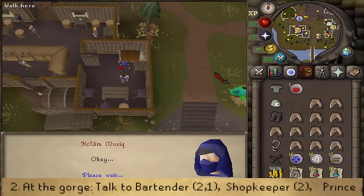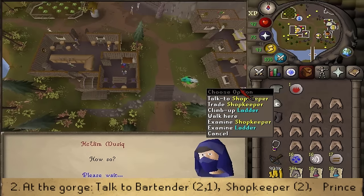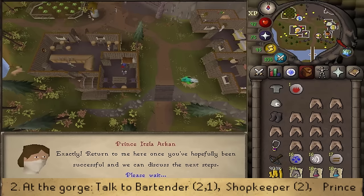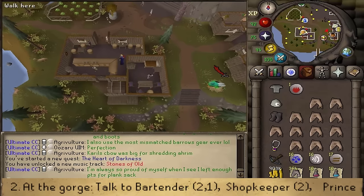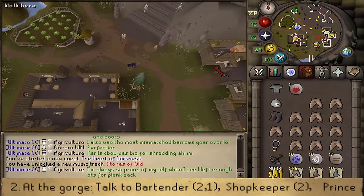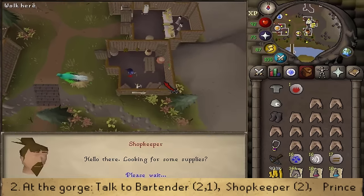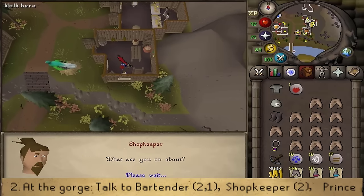After the Prince is done talking, go to the shopkeeper across the road next to the Quetzal, marked with the general store sign. Open the door to the general store and talk to the shopkeeper. Select option two: 'I hear that you offer to help those in need.' Once this conversation is over, make your way back to the Prince in the pub.